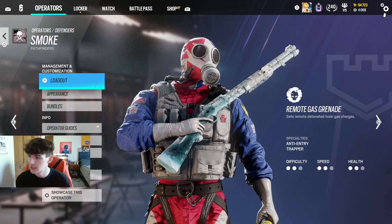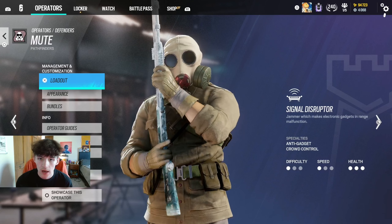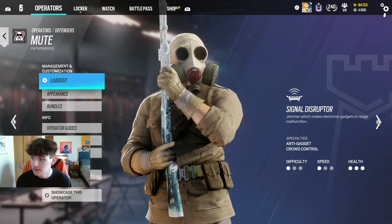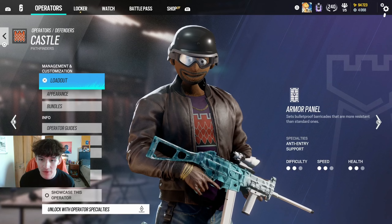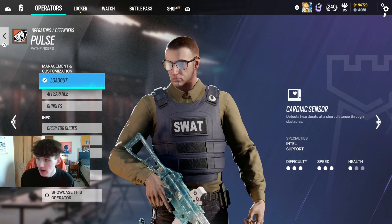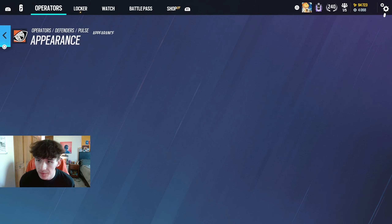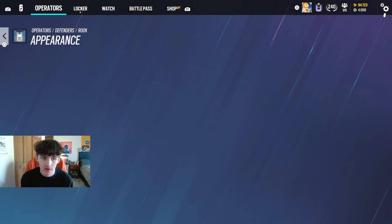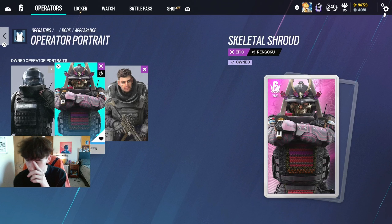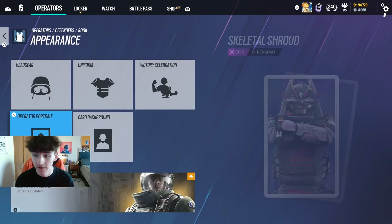On defense: this Smoke uniform looks clean — really like the white gloves, sleek carnival red, white and blue look. Then the Mute headgear — this thing is clean, I got it with the elite but it's really tough. The Castle headgear was like 400 but well worth it, looks so good with that uniform. Then Pulse with the operator portrait from the Doctor's Curse Halloween event. Doc — nothing for Doc. Rook operator portrait — this is one of my favorites, really clean and goes great with the pink background.